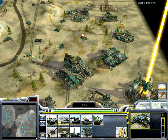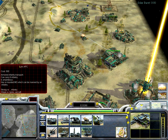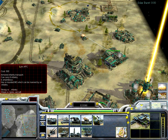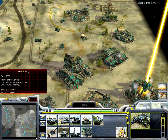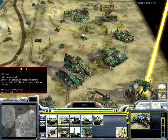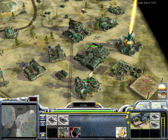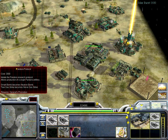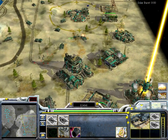This is the Vehicle Assembly Depot — it's like the war factory. You can build all your ground vehicles here, except for the prototype units which I'll come to later.